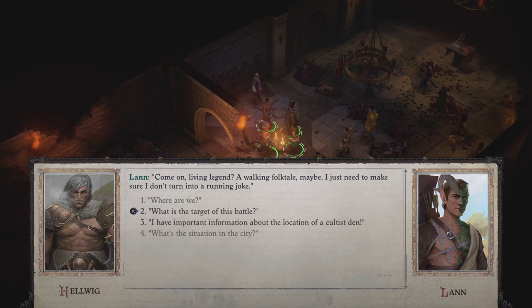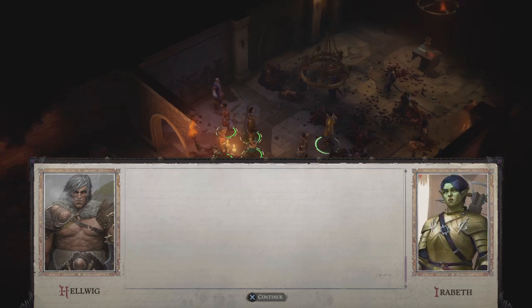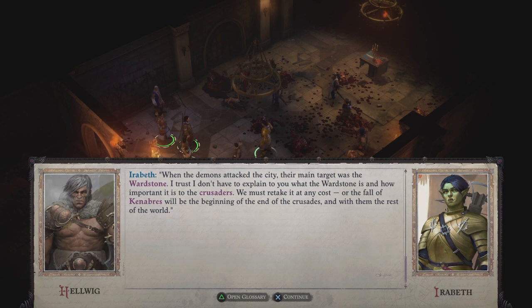'A walking folktale — maybe I just need to make sure I don't turn into a running joke.' 'Too late, Lann.' Wenduag has already told us about you. I still need to read the orders on Hellwig. 'What's the target of this battle?' 'Attack the city — their main target was the ward stone. I trust I don't have to explain to you what the ward stone is. We must retake it at any cost or the fall of Kenabres will be the beginning of the end of the crusades, and with them the rest of the world.'